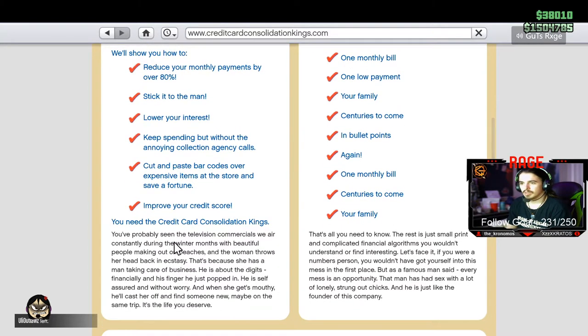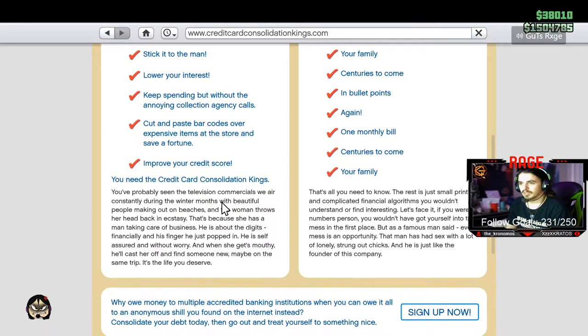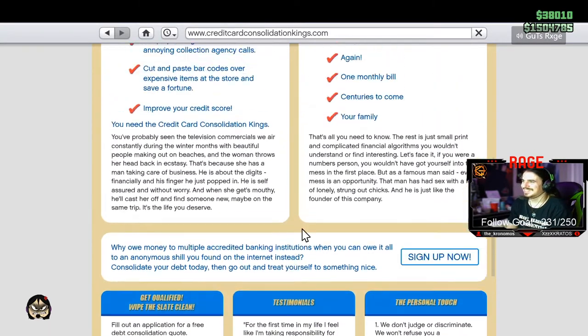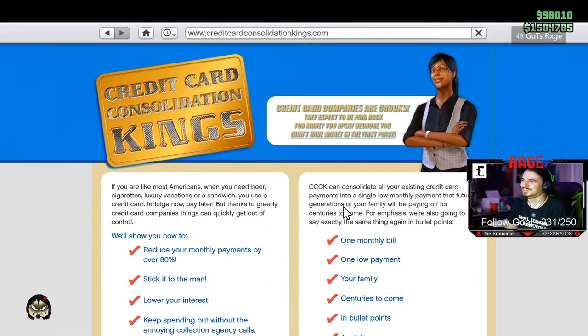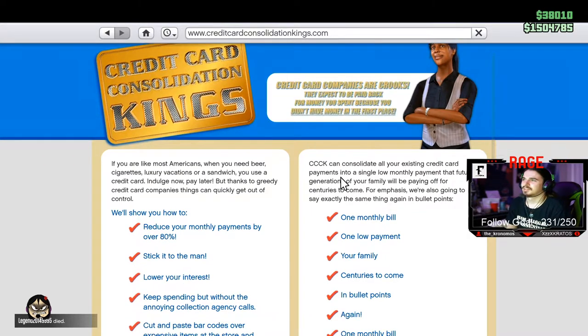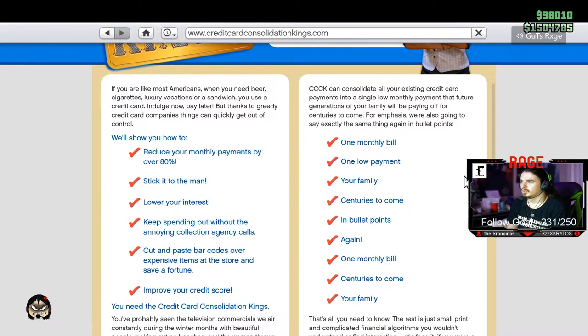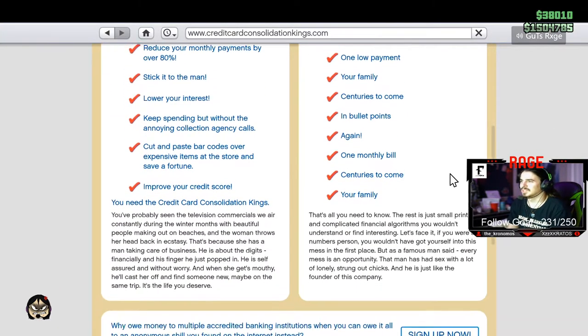Credit card score you need. Credit. You want to look at all your existing credit card payments in a monthly low payment for the future. I'm going to say the exact same thing in bullet points: one bill, one payment, and your family sentries — bullet points again!